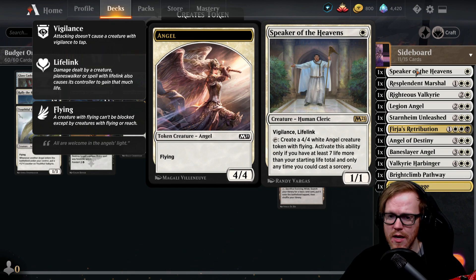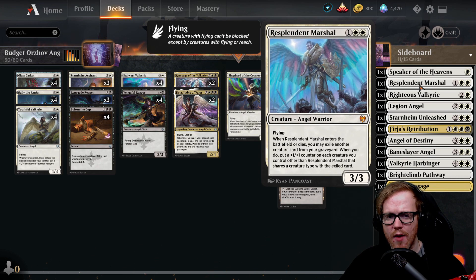Resplendent Marshal is something I'm unsure about — three-mana three-three with flying. When it enters or dies, you may exile another creature card from your graveyard, and if you do, put a plus one plus one counter on each creature you control that shares a creature type with the exiled card. Essentially you can exile an angel and give all our angels plus one plus one. It's okay — something to mess around with.